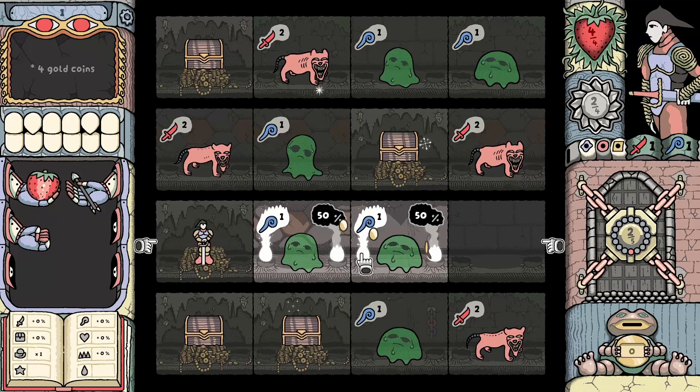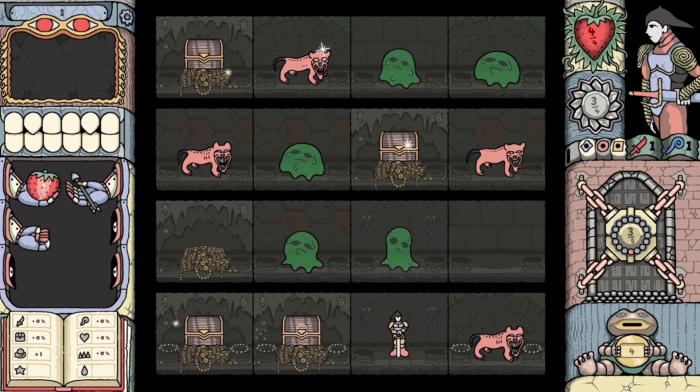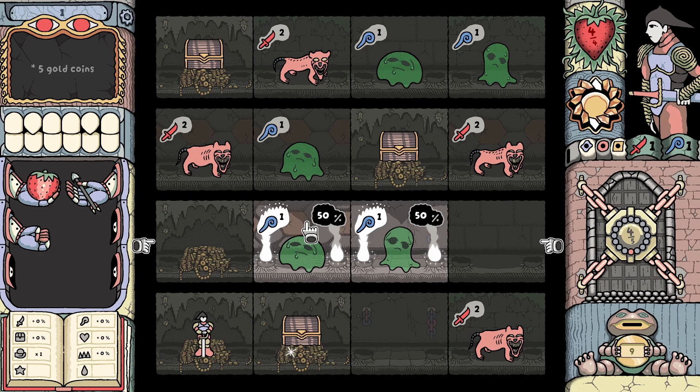This is a pretty high chance here — same with this one, I guess. But we want the money. 33%, 66%, 50-50. So there's a lot of 50-50s and stuff that you have to kind of figure out if you want to take them or not. We were lucky.